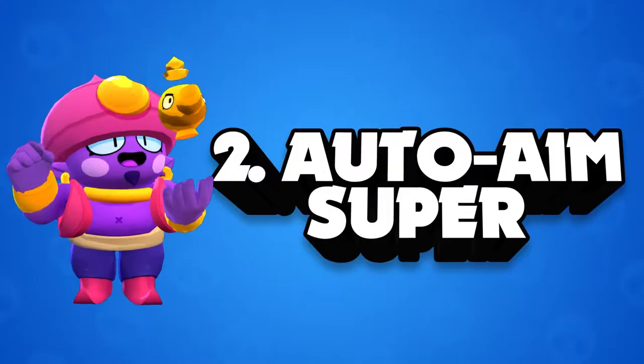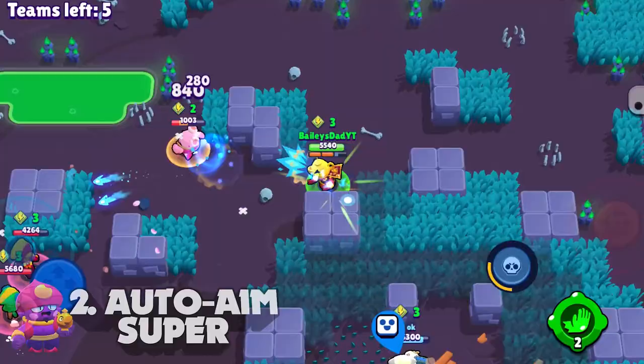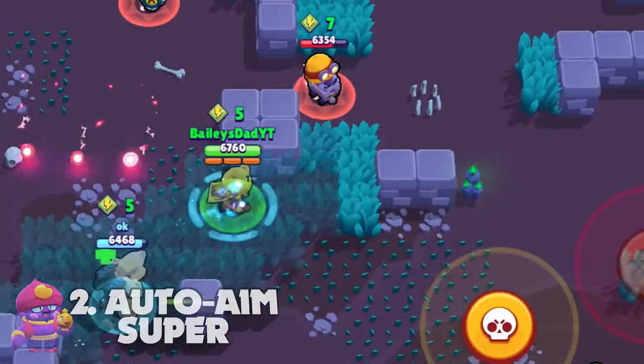Tip number two is auto aim his super. I know what you're thinking — why would you ever auto aim anything in this game? In general, auto aim is reserved for close range situations where you can make sure that your shots are going to connect and connect quickly. And that's the key here with Gene.